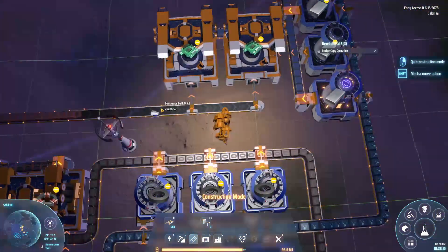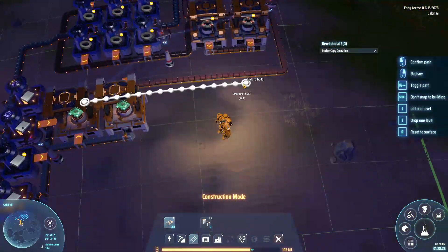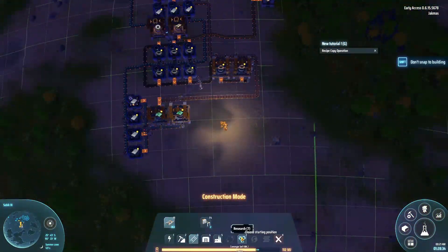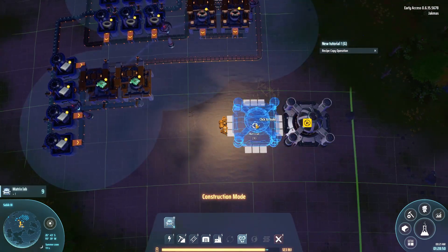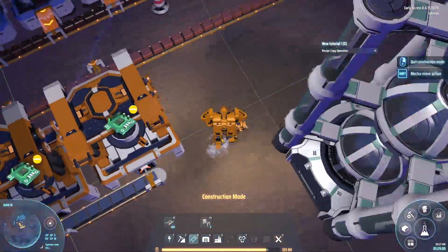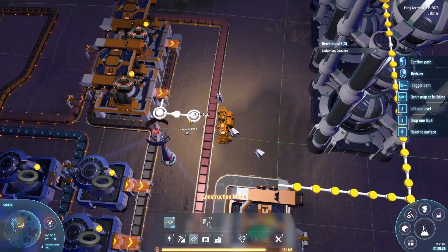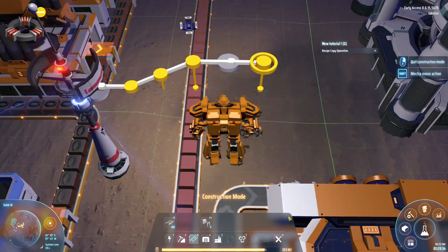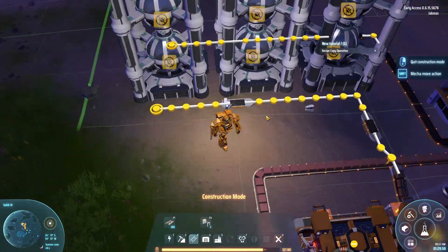Two assemblers to make the 180 per minute — we're just bringing the copper ore over from our first area. Actually, the copper ore goes into both the magnetic coils and the circuit boards, so we're just using the one conveyor belt to route around the factory like that. As for the iron ingots, just using four smelters to supply the two assembly machines making the circuit boards — pretty basic stuff there.